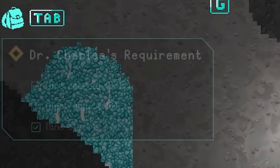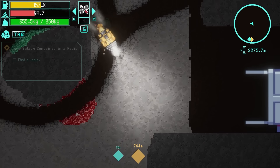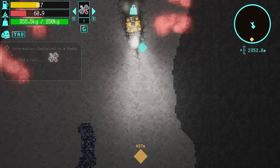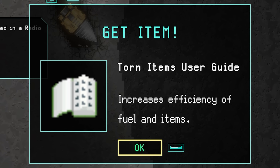Our ruby count - yes, rubies are going up. We're good. We've ranked up! And Dr. Charles has given us a teleportation device! Before I return to the surface, I am going to try and get this treasure chest. It's right here - there we go. Was it worth getting? Torn up items - increases efficiency of fuel and items. No negative effect - decent! So we'll return to the base camp once again. We made 87 grand - that blue stuff is worth so much.